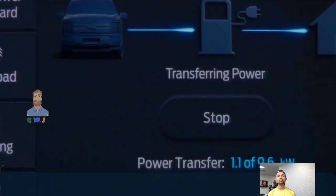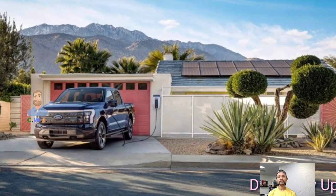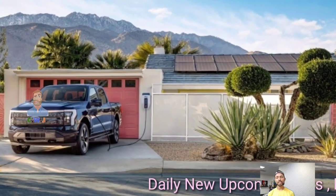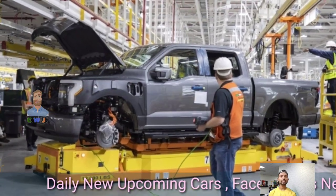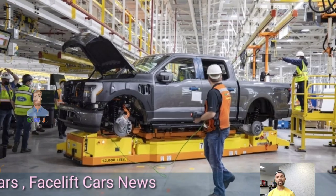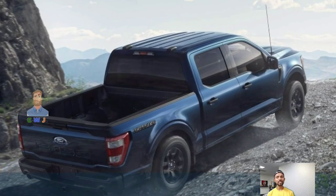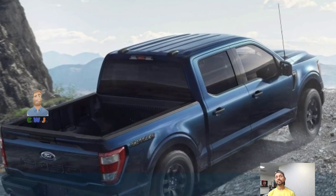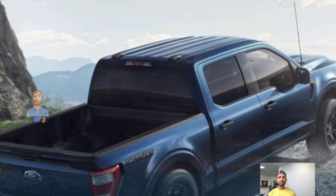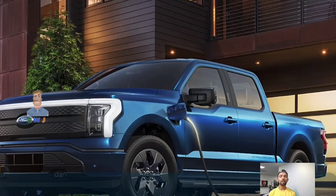Beneath its rugged exterior, the Ford F-150 Rattler boasts a specialized mechanical setup perfect for challenging terrain. A Ford-tuned front shock absorber and mono-tube rear shocks ensure a smooth and controlled ride. Skid plates offer robust protection for vital components such as the fuel tank, transfer case, and front differential.